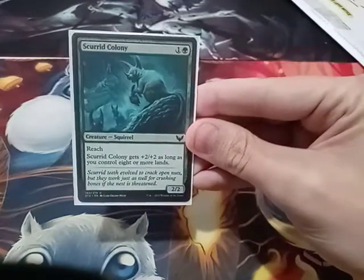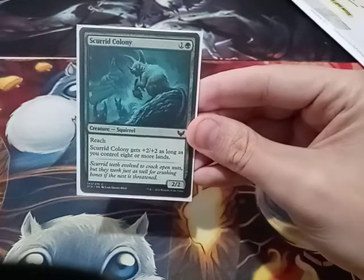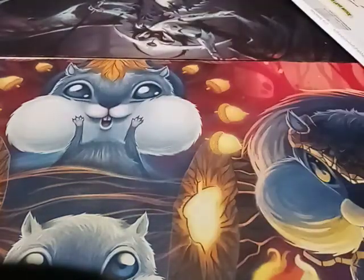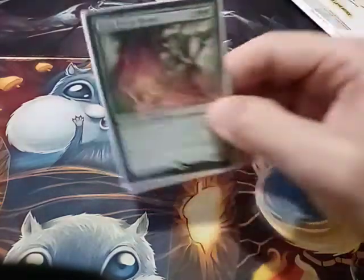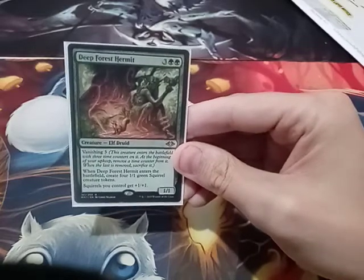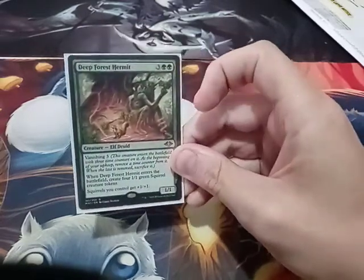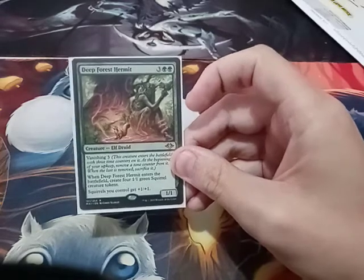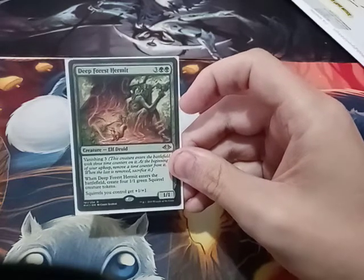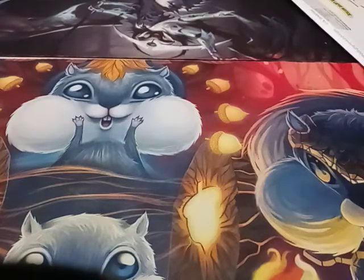This is a new squirrel from Strixhaven: Scurrid Colony. It's got reach, and it gets +2/+2 as long as I control 8 or more lands, which is not a problem in this deck. Deranged Hermit — it's got Vanishing Counters, and this is the other card I proliferate to keep it in play, because squirrels I control get +1/+1. When it enters the battlefield, I put 4 1/1 squirrels into play, and you can imagine what that does with Doubling Season in play.